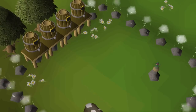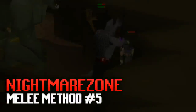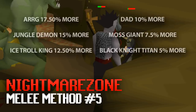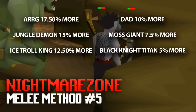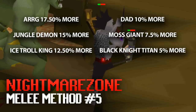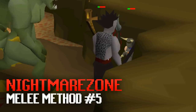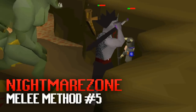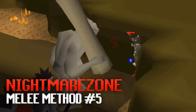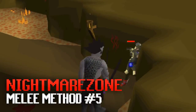The final AFK melee method is the Nightmare Zone and there are three ways to AFK here. First is using Guthan's on a customized hard rumble — you should select specific bosses since some quest bosses give more XP per damage point. Another way is using Absorptions, Overloads and the Locator Orb or the Dwarven Rock Cake. Staying around one hit point with full Dharok's you can get really high XP rates with AFK times of around 5 minutes.